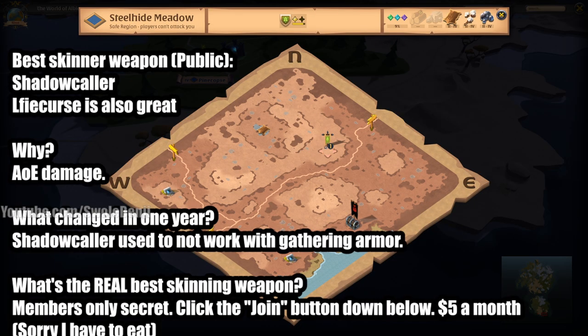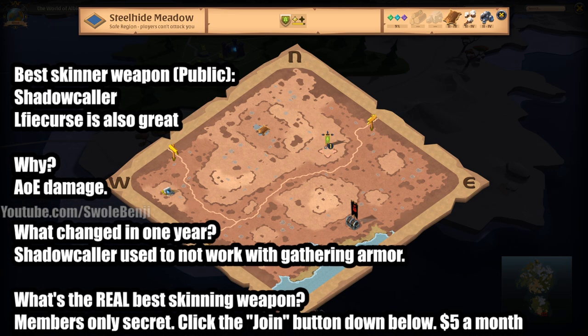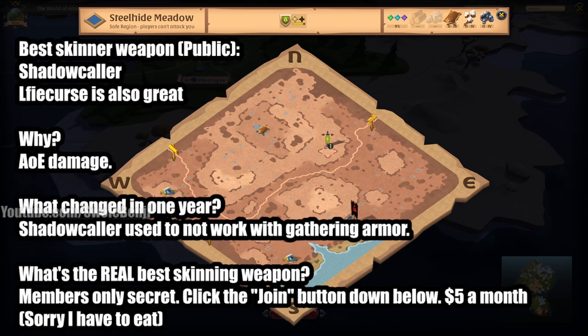The fastest way to level skinning is not going to tier 6, 7, and 8 zones unless you have a guild that will protect you the entire time. It is faster to level in tier 4 blue zones because you can skin the mobs faster, they respawn faster, and you can do it non-stop for hours. 'Skinning: The Profits Are Real' shows profits of skinning and it's only 4 weeks old. 'The Best Skinner Weapon Revealed' — let me update you here. What is the best skinning weapon? For public knowledge it's Shadowcaller, and Life Curse is second best, because of the AOE damage. Shadowcaller used to not work with gathering armor, and now it does — that's what changed.